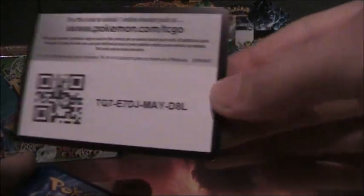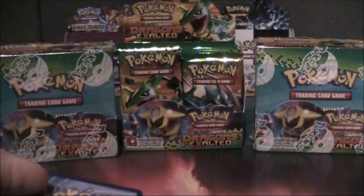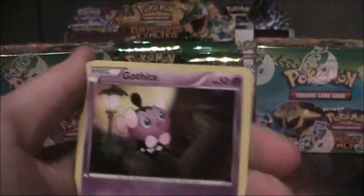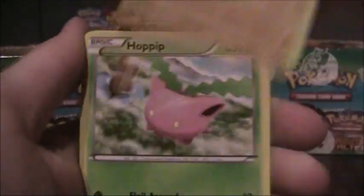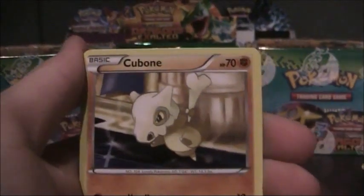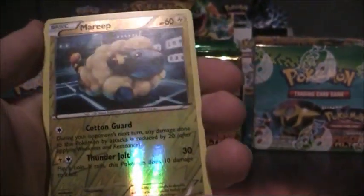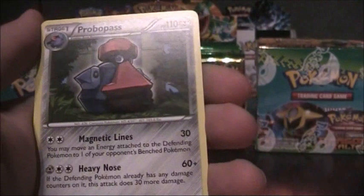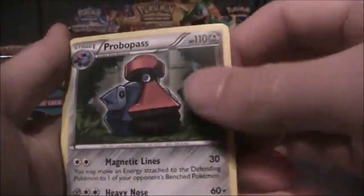There's another code card by the way. Pondor, Gabite, Boltore, Popplio, Cubone, Swablu, Ninjask, Thro, Maripervous and Probopass Rare.